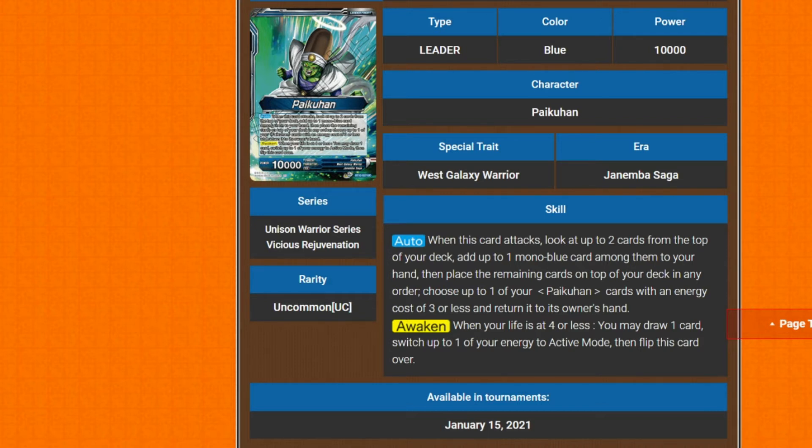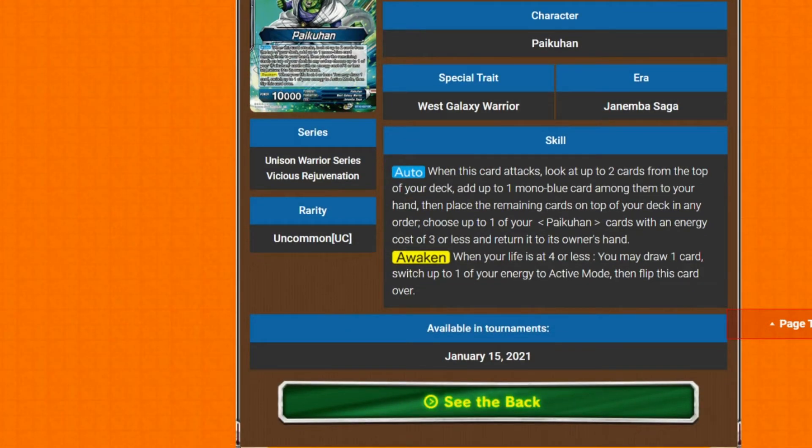Even as a standalone blue leader, you could just use him for his first effect of gaining a mono blue card and then stacking the next card. Because it says 'mono blue card' — it doesn't specify battle card, extra card, or anything — and that's what makes it insanely good.